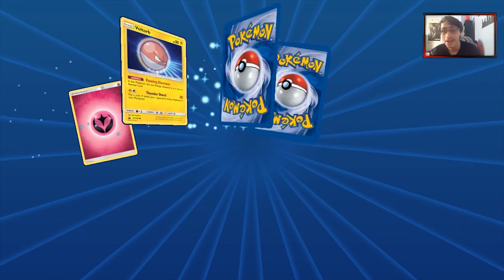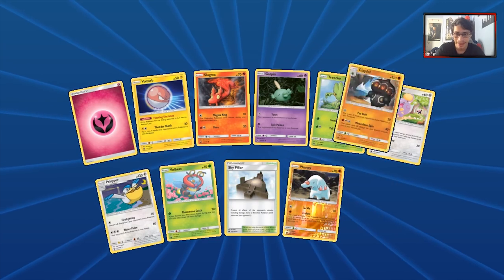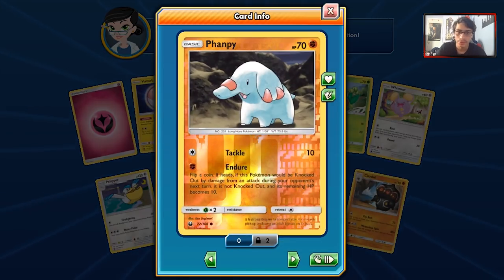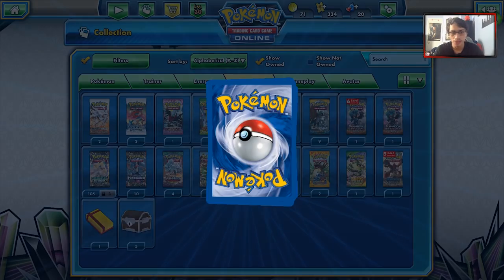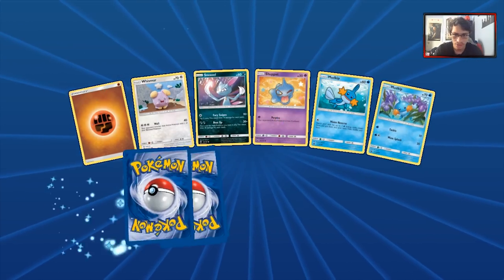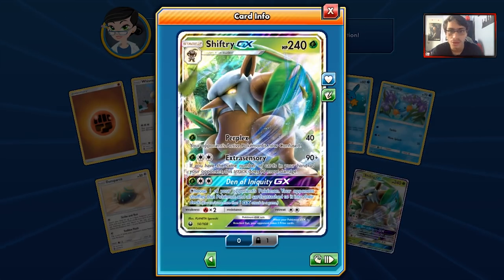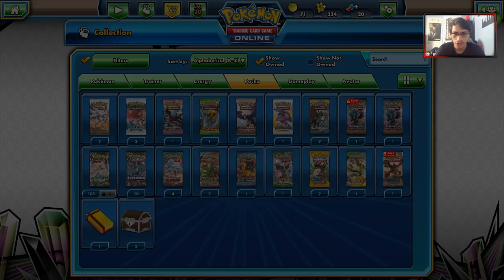5 packs left, guys — this is basically the end of the pack opening. Another Claydol. We got our second Reverse Holo Vampi. The new Donfan is a pretty interesting card — I don't think it's great but I think it's interesting. We got Bill's Maintenance. And — we got a Shiftry GX! That is always appreciated. Shiftry is a good card.